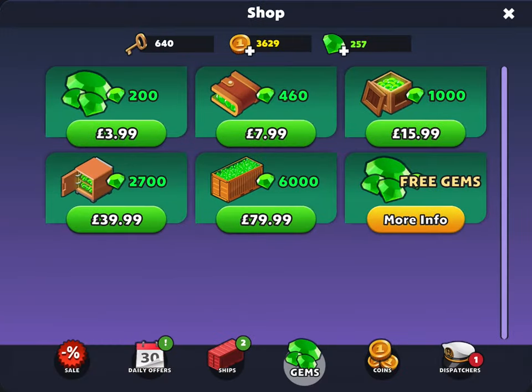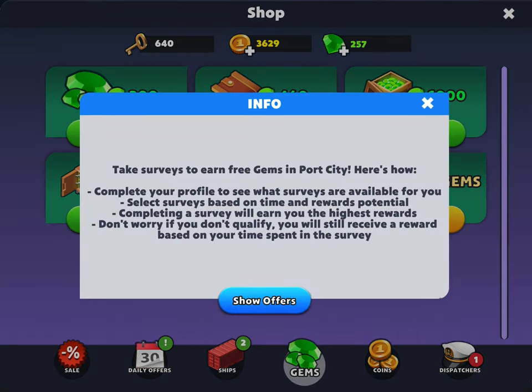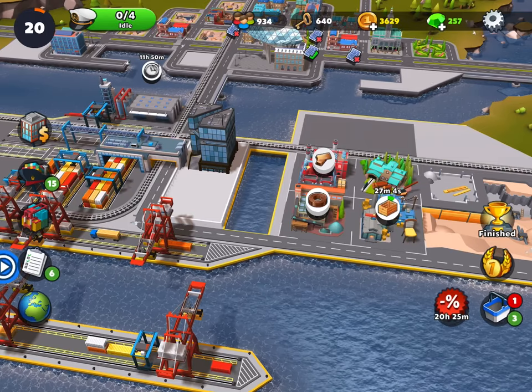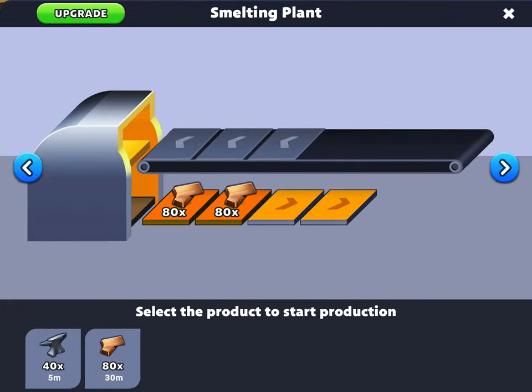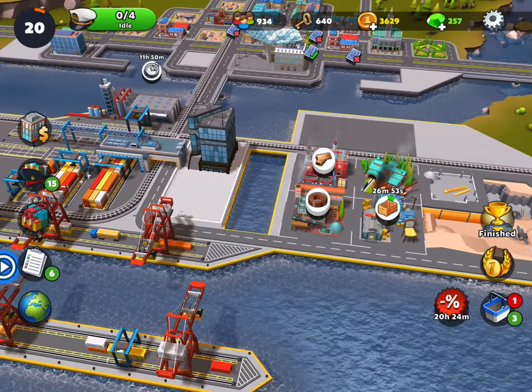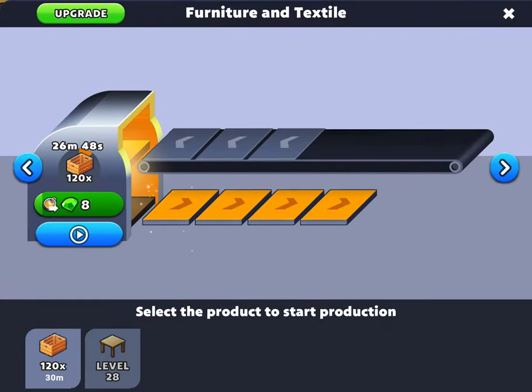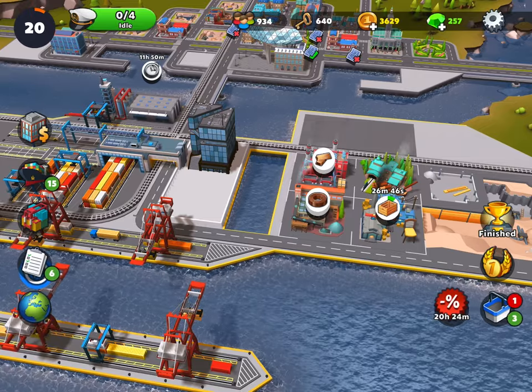Over here I have the option opened to take some surveys to earn the green gems. Some of these gems I have already spent to increase the number of slots in the production factories. I've increased this one to four, and I have all of them expanded to four.